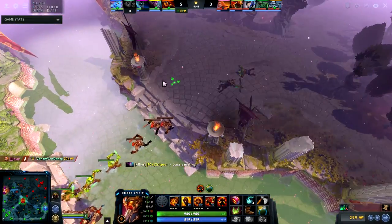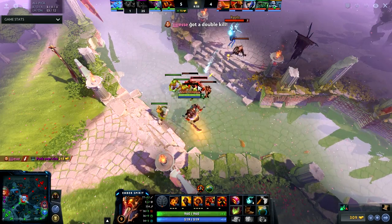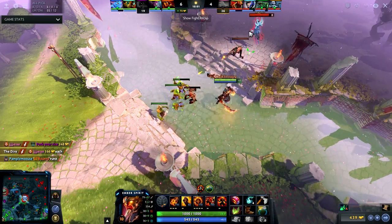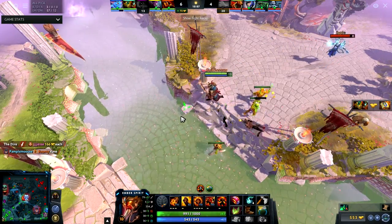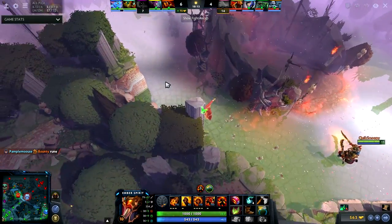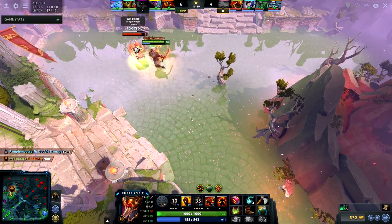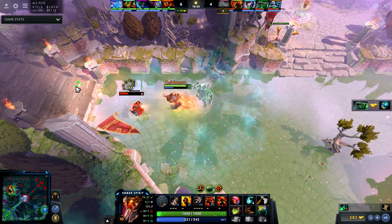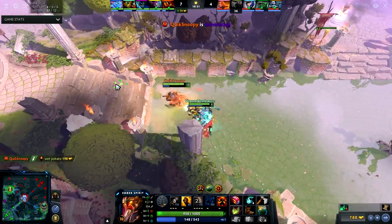I didn't have any vision behind the tower, and if people are missing on the map it's really going to be concerning to me. Here I go on high ground to get vision, and I pull the creep wave towards the enemy tower. I ping here because I wanted to kill Dragon Knight. This is fine because I'm not going to attack him yet — I don't want to wake him up. But then Searing Chains comes off cooldown and I get the kill.